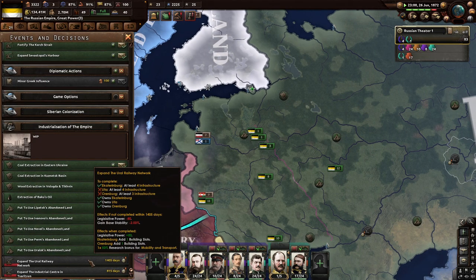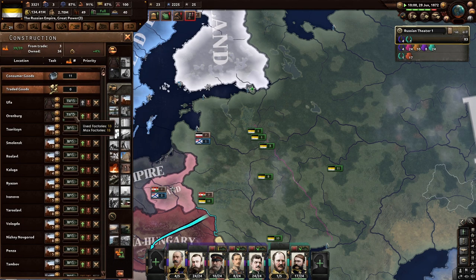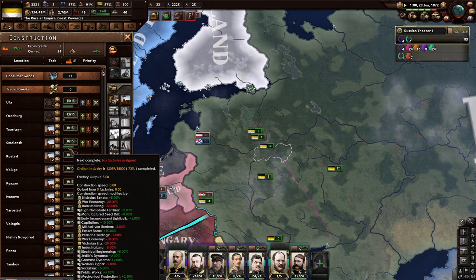We're still trying to build up rail in Ufa, Orenburg, and a factory in Saretzen. Here we go — Ufa, Orenburg, Saretzen. We'll just keep building, just keep building.